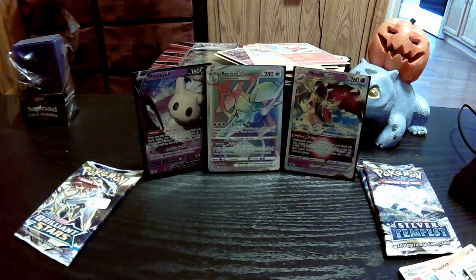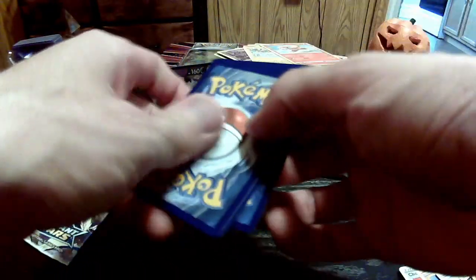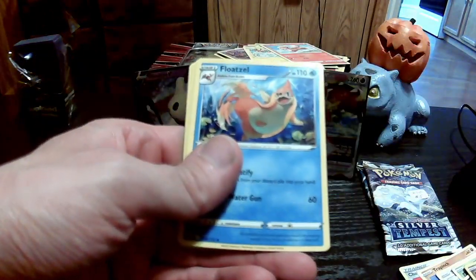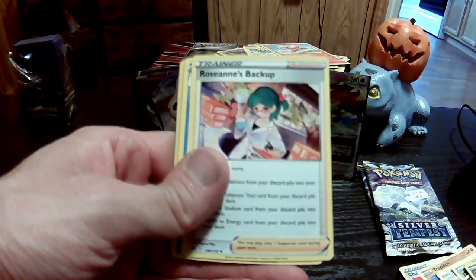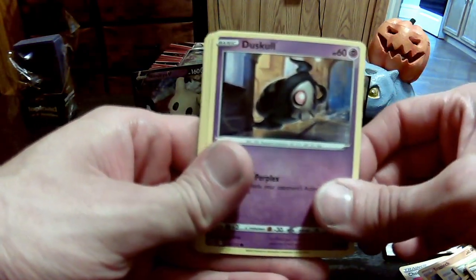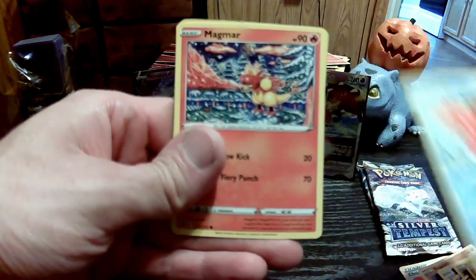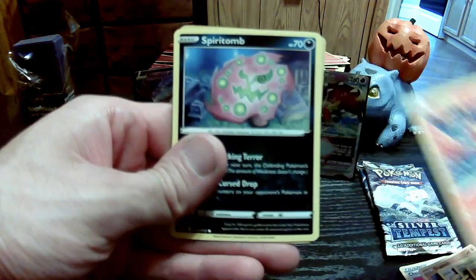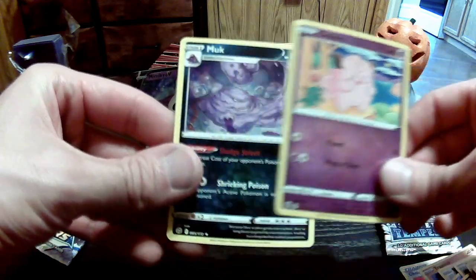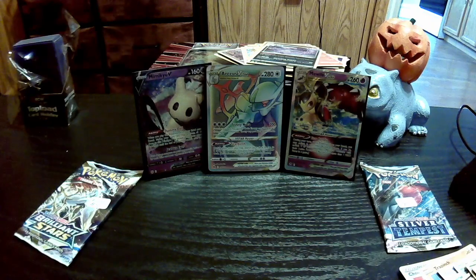Back to Brilliant Stars. We've got Steel Energy. Floatzel. Roseanne's Backup. Beartic. Duskull. Sneasel. Corphish. Magmar. Sceptile. Reverse Holo Clefairy — sweet. And the rare — we got Muk. Nice, Gen 1, Gen 2 — I'll stack them up.